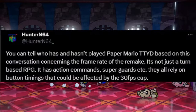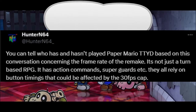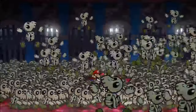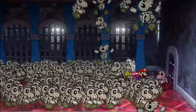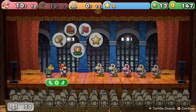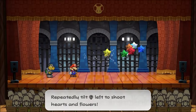Another post says: 'You can tell who has and hasn't played Paper Mario: The Thousand-Year Door based on this conversation. It's not just a turn-based RPG — it has action commands, superguards, etc., and they all rely on button timings that could be affected by the 30 FPS cap.' Again, Nintendo is obviously going to fix the combat for 30 FPS. From people who have previewed and played the game, they said it doesn't really affect anything and they just have to get used to the timing. Superguards and guards might be a little harder, but there will be more frames to perform them. Everything is going to be fixed to fit the 30 FPS format.